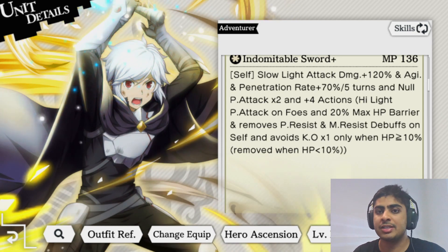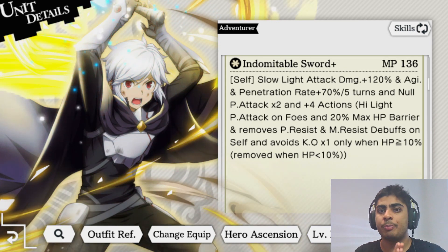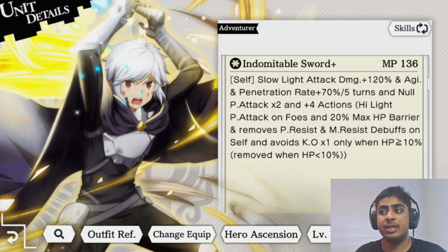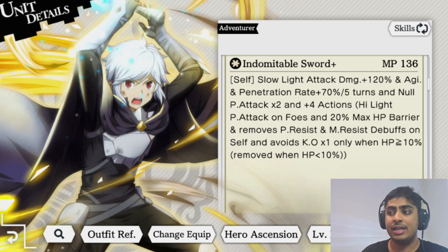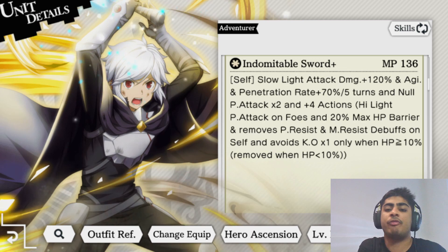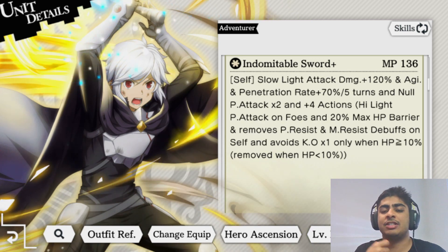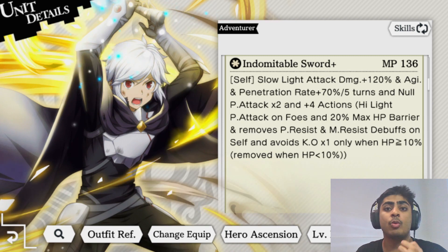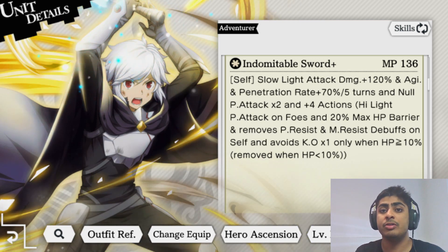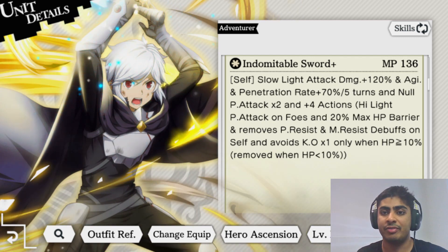Moving to Bell's second skill, Indomitable Sword Plus: self slow, light attack damage plus 120, agility penetration rate plus 70 for five turns. The slow ability means this unit goes after everybody else - last no matter what. The fast skill is the opposite - you go before everybody else with priority. In war games, units like the Bell and Ryu unit use slow to their advantage: they go last after everyone sets up their buffs, then strip those agility buffs away.